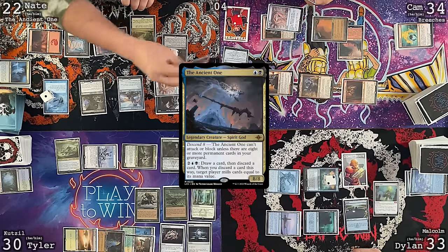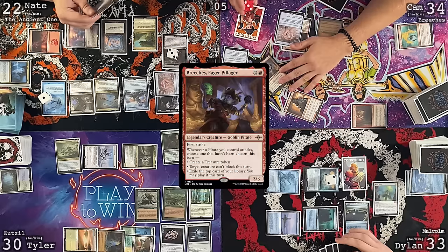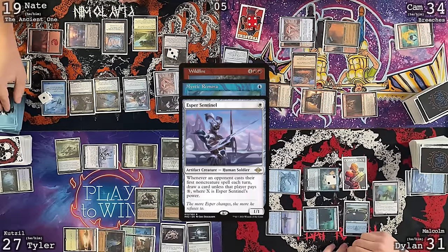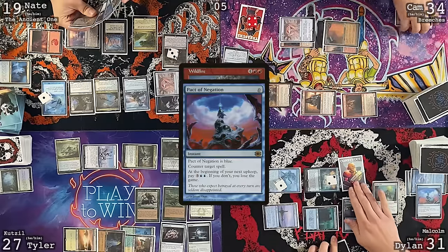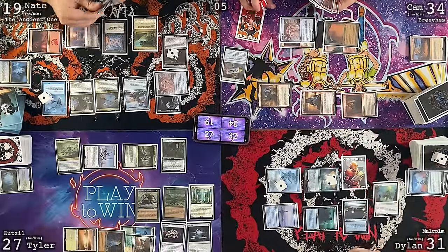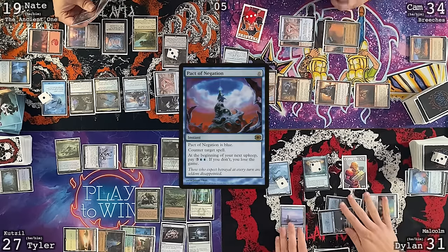Dylan draws and gets rid of an Otawara. Discussion about whether to answer Wish Claw Talisman given Nate's potential Thoracle threat. Tyler passes. Dylan draws, Carpet of Flowers generates white mana, Tyler casts Dalism, attacks Cameron and Nate, draws two cards from Dalism triggers. Tyler casts Soul Ring and Quirion Ranger, then passes. Nate untaps, draws, casts Manicure Percent and Sugar, and then plays the Ancient One, passing.